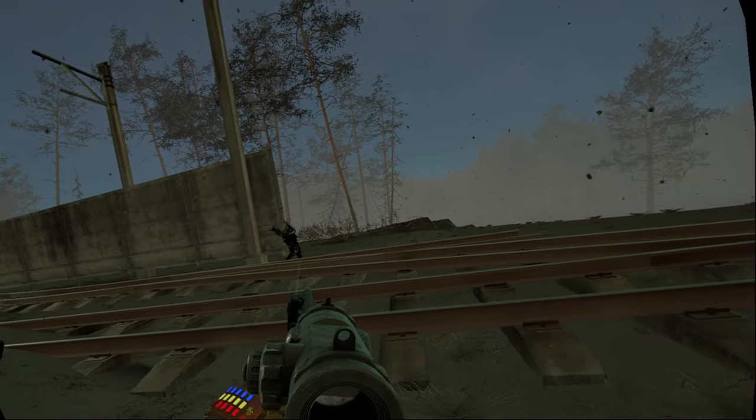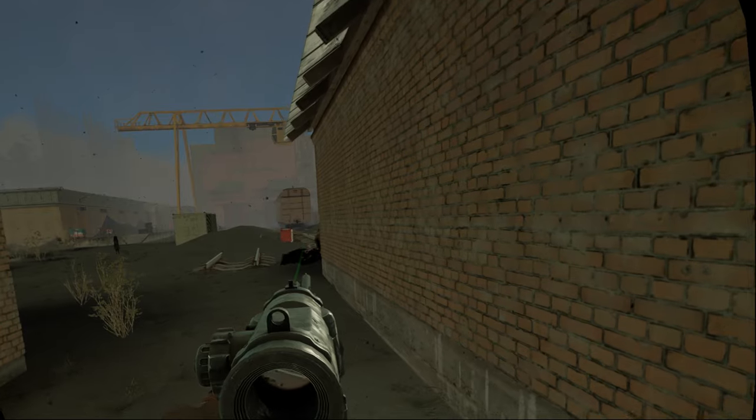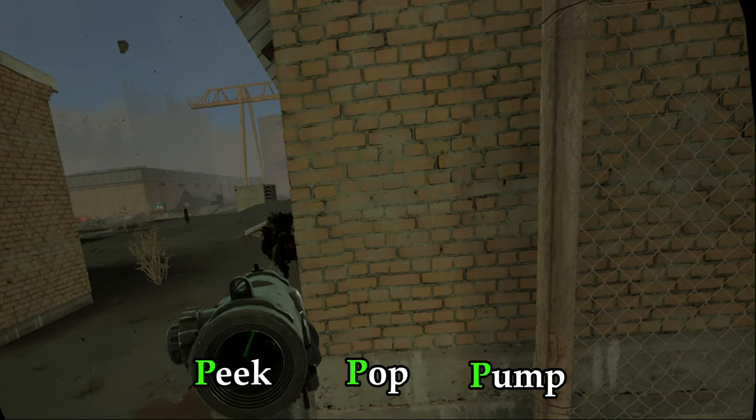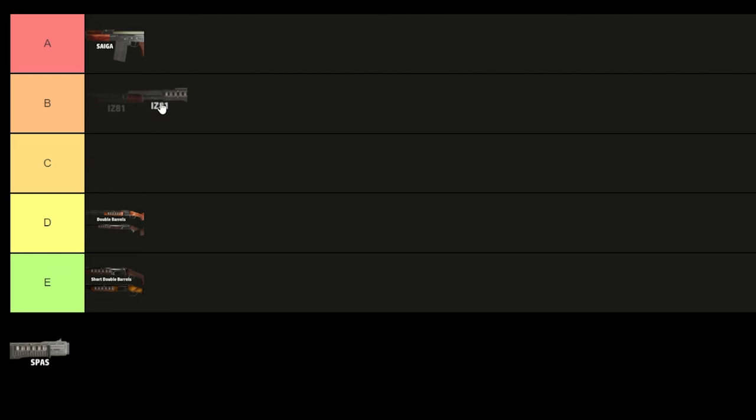Most enemies need two slugs to kill, so you can't just run in and pop everything — you must use brain. I use a strat called peak, pop, and pump: you peak the target, you pop the target, then you pump and cover. If you follow the three P's, you will never die. For the sole reason of having to use brain, B tier.